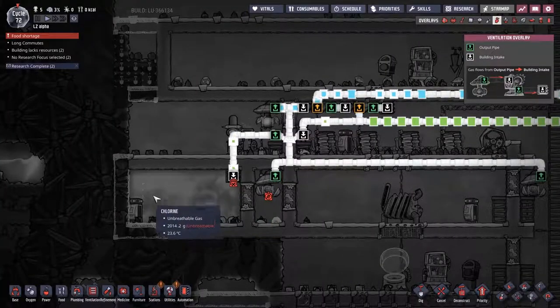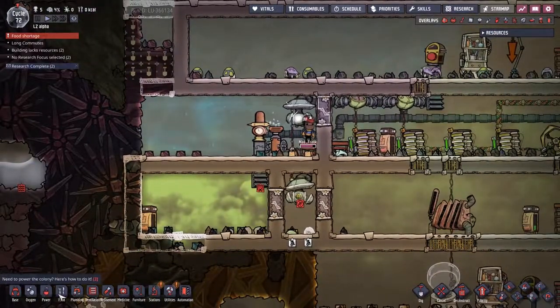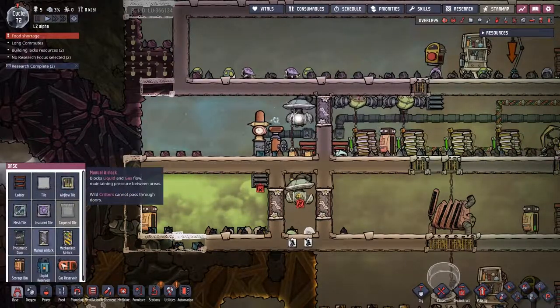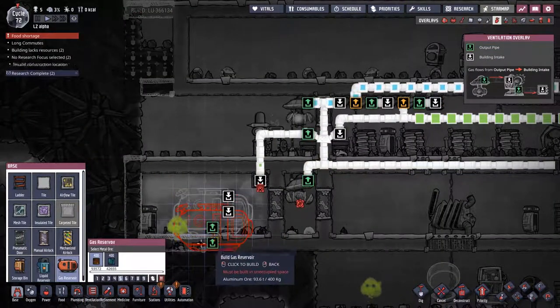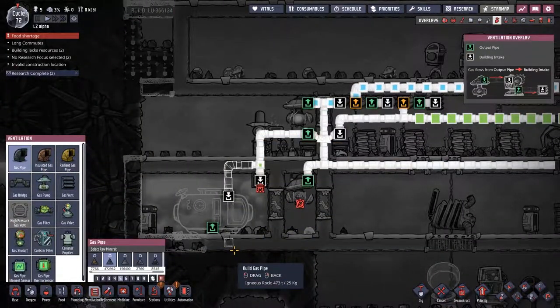Over here we have an excessive amount of chlorine in this space, but you can see that the vent is overpressurized, so it's not going to be spilling out any more materials this way. So we're going to have to go and deal with that. I think we're going to put a gas reservoir inside the base. With a few well-placed pipes, we should be able to store those in appropriate places.